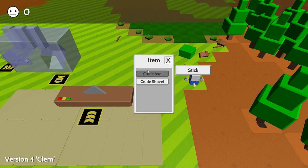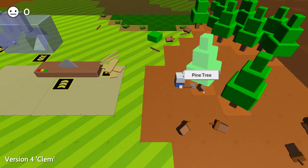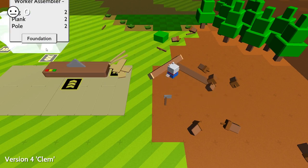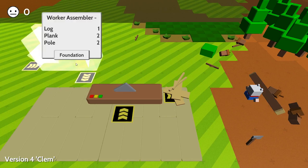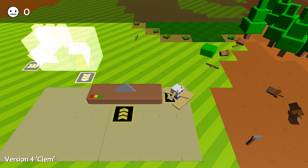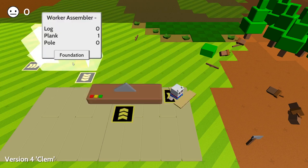My axe has broken. Okay, let's make another one. So they don't last very long, these axes. There we go. Put the logs in this - that's one log, that's two logs. Okay, now we need to put the poles in. Left click, right click. Left click, right click. And again, left click, right click. And this should be the last item, this plank.